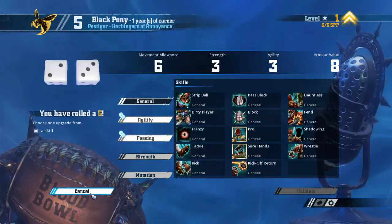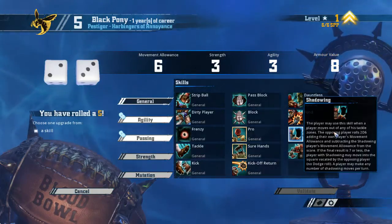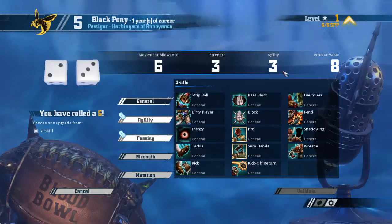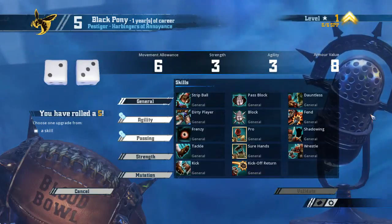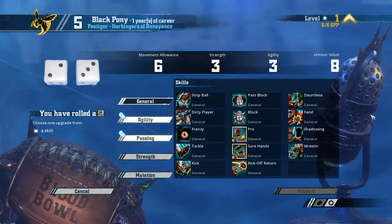Actually, when we roll normal on the first, we can agree that we can make the second one the ball carrier either way. If you roll a plus on a stat — strength or agility — that's best for the ball carrying Pestigore. And a double for dodge would probably be best for the ball carrying Pestigore as well.